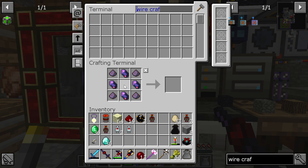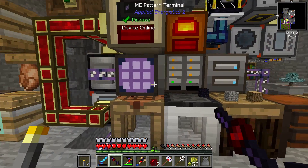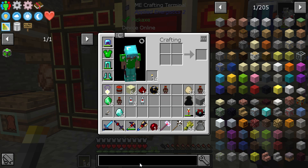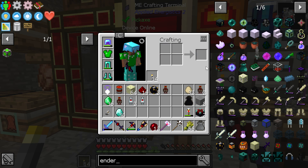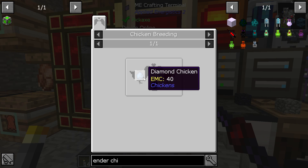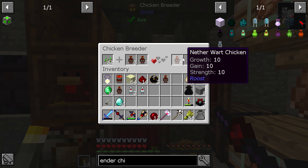I don't have any ender pearls, and we still don't have an ender pearl chicken. What does that even require? The ender pearl chicken is the nether wart chicken and a diamond chicken. Yeah, we are just at that point right now.